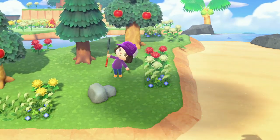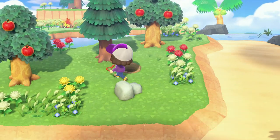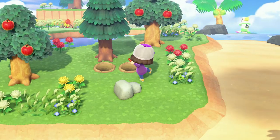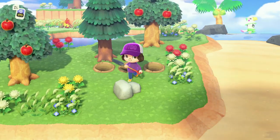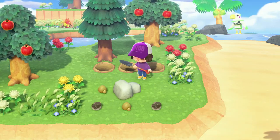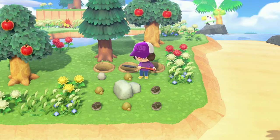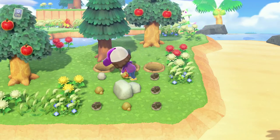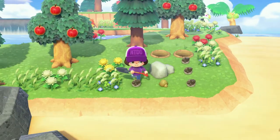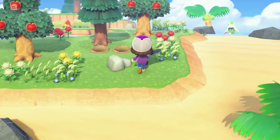Let's see if we can get our iron nuggets first. Can I see somebody back there? We could go ahead and invite them to our island. There's two, three — can I get it with one? I think I have enough. We may go ahead and do the other rocks on the island too, just so we can get some more resources.